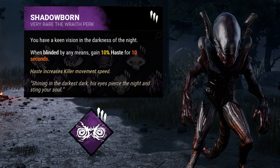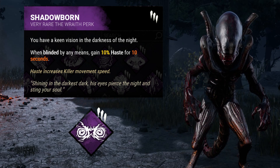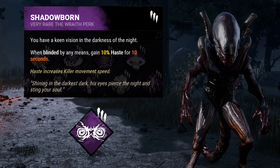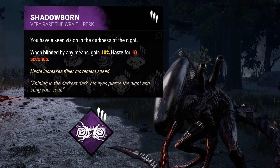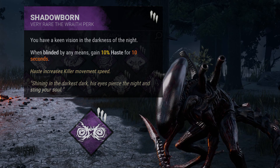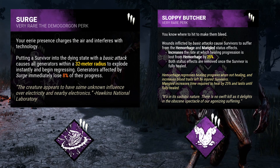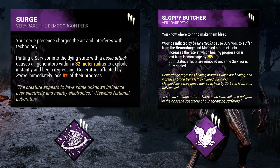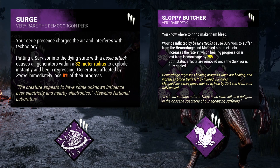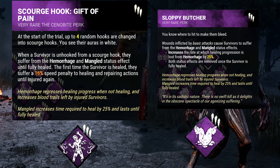The last perk I'm running is Shadowborn. Recently changed, it now gives you a massive speed boost after getting blinded by a flashlight. Survivors annoying you with flashlights? This perk will let you punish their attempted bullying hard. It's not a very competitive perk, but it certainly is fun. As an added note, when playing M1.5 killers, try to avoid perks that rely on basic attacks like Surge or Sloppy Butcher. You won't consistently be using your basic attack, and you don't want perks that force you to choose between playing optimally with your power and getting the perk's effects. In this build, Gift of Pain gives the same effects as Sloppy Butcher but relies on hooks instead.